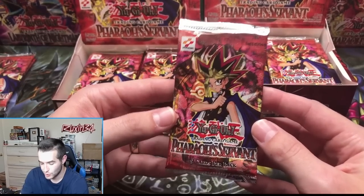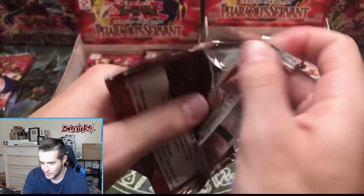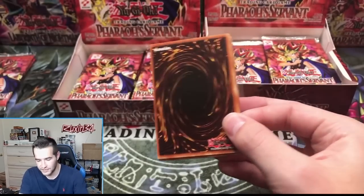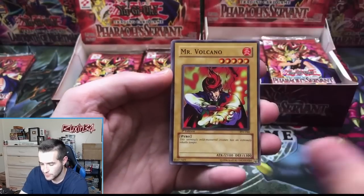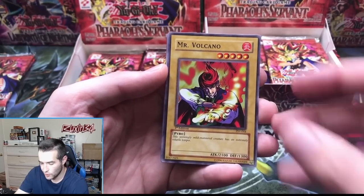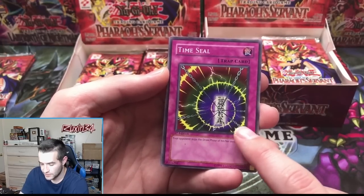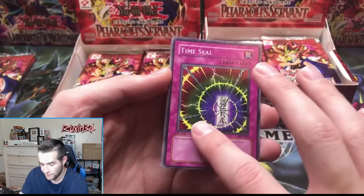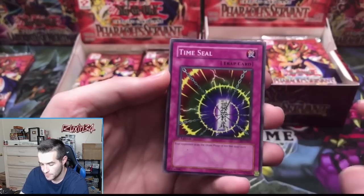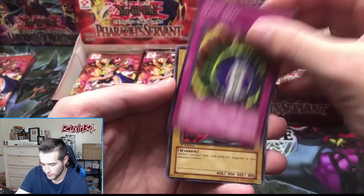Second pack — here's the Jinzo chance. Can we get it? I haven't seen a lot of short prints in this box so far. Mr. Volcano — Time Seal, Gezi was telling me this one's really hard to pull. If they ever bring back cheaper grading, there's a little spot on it but these might be worth sending for like 20 bucks. Science Soldier, Driving Snow, and Mitchesuri.